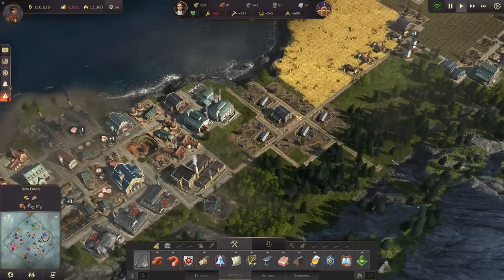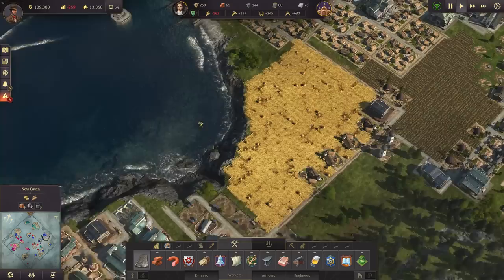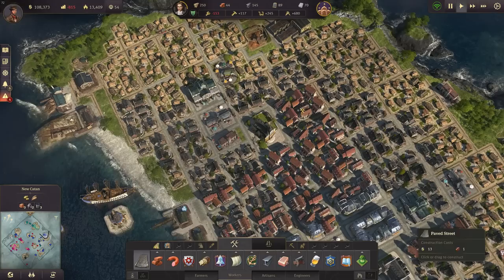That's here and I think we only have paved streets here, but there are some missing. So let's do that as well. Money-wise we are in a good position right now, we've got lots of money, but we have a negative balance - we need to check on that. Let me just have a few more paved streets here. Very nice, very nice. I think New Catan looks better and better now with each episode.